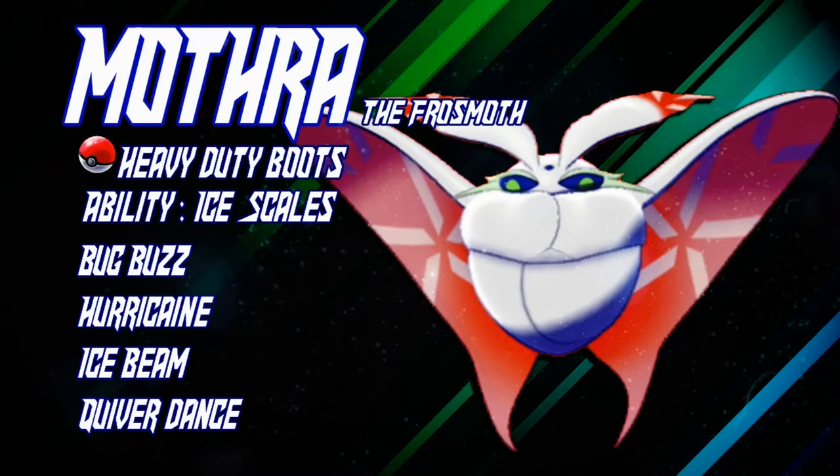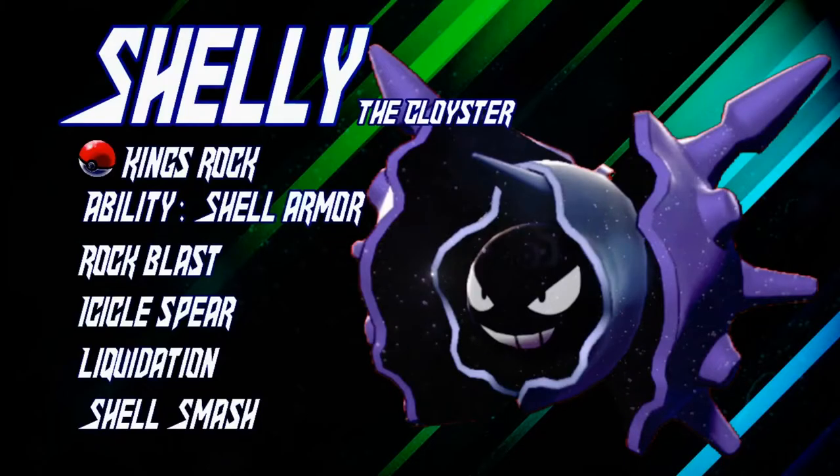My last Pokemon, which I had a lot of changes to, is our Cloyster. We've got King's Rock Cloyster with Skill Link. Why King's Rock? Because I'm a degenerate I guess — no, but because it gives you a lot of chance to flinch. It gives you a 50% chance to flinch with Rock Blast or Icicle Spear, which is very nice. It worked out for me quite a few times versus a Galarian Corsola. Maybe I should have run White Herb instead, because I was very good at trying to avoid Stealth Rocks being put up. If I had White Herb I could have maybe survived the First Impressions in the finals better — but I still liked the King's Rock, it was very fun. So yeah, that was the team. I really liked it — Monotype Ice is actually really strong, I'm super surprised about that.